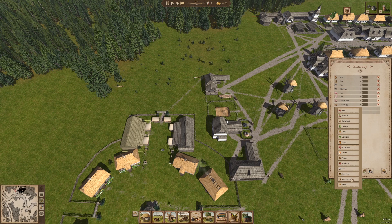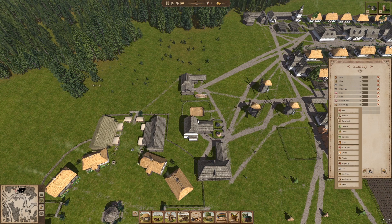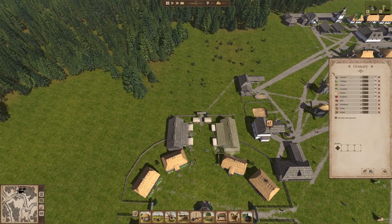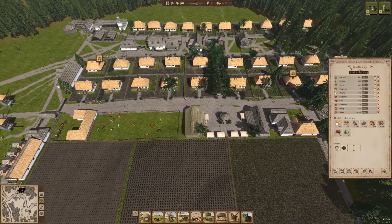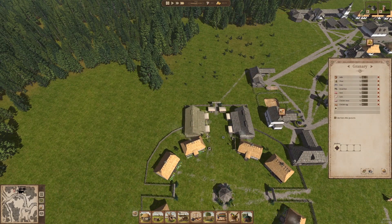Sunflowers we're not selling for food. Sunflower oil we have at the oil thing, so we don't really need that locally. And wheat we're not selling as food either. So let's check - 2,500 for everything. Okay, for this one at least, 2,500.